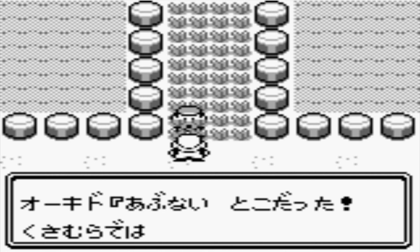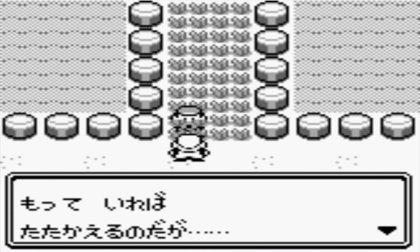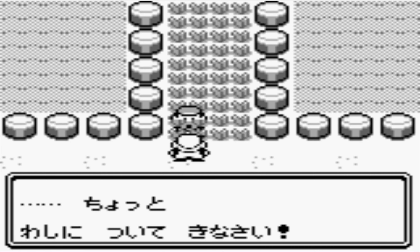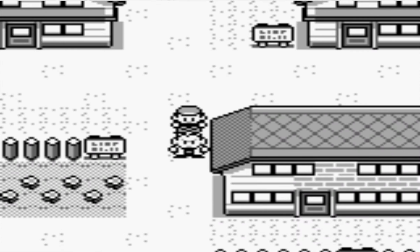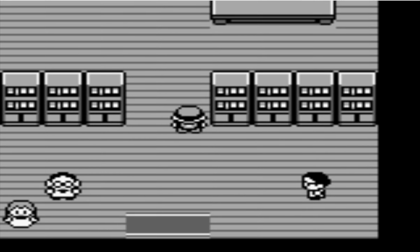Abunai! What is 'abunai'? I think 'nai' is usually a negative — like 'abunai' means 'do not do something,' danger. 'Tokodata... kusa moyo deha... yasaino... Pokemon ga tobi tasu.' I wish I actually had some kind of translator next to me to figure out what this means. I might pull my phone up and use the voice translator for the duration of this.